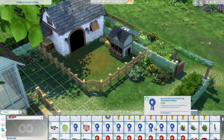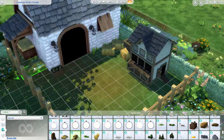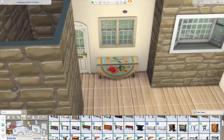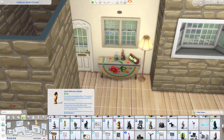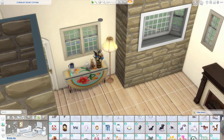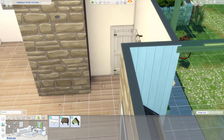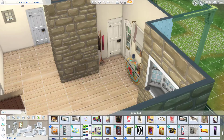Using debug plants makes it super easy to fill in without spending too much money — you can make the lot look more full without blowing your budget on exterior stuff. This home does not end up being a starter home — it's over budget, but pretty close because of all the debug usage. We're about to go into the interior. This home is a one bedroom, two bathroom, with the bedroom downstairs in a basement. It was the only way to have enough outside space for a proper garden while also fitting a bedroom without everything feeling too cramped.